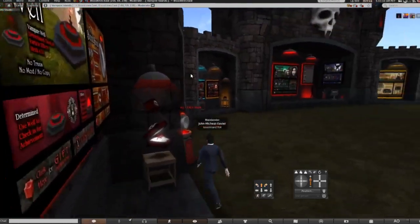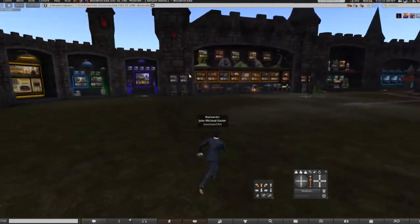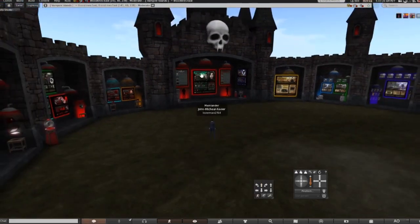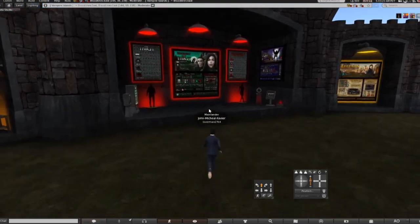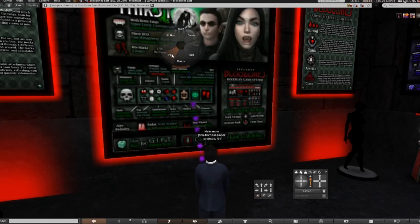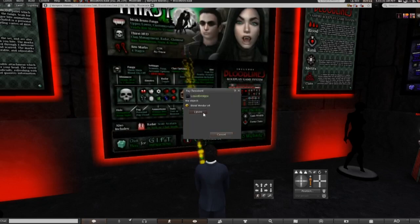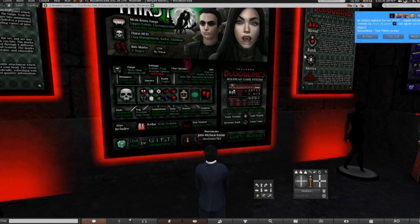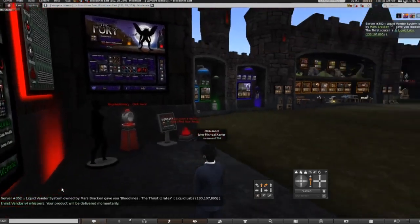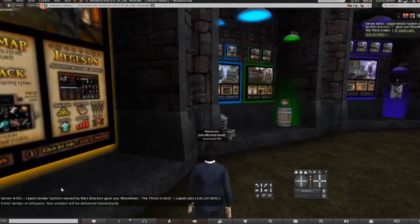What you need is the actual HUD first, which is in the very back right underneath the skull. It's called the Bloodlines Thirst HUD — this is what you need right here. Let's go ahead and get it. It's 599 Lindens. You just accept it, and now you have the Bloodlines HUD.